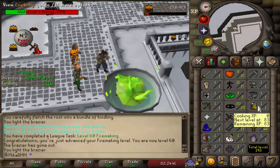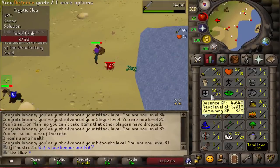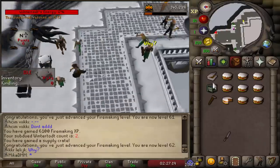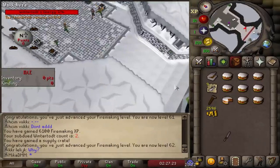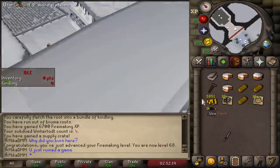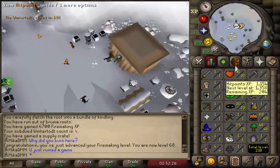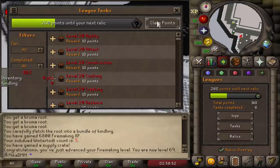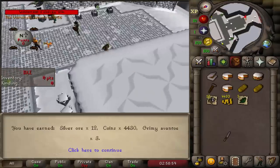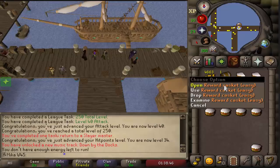We just reached 60 Firemaking on the main account. The alt account is still doing the Sand Crabs Slayer task — currently 35 Attack, 30 Strength, 20 Defence, working toward 40 Attack for the Rune Scimitar. Chest two gave us some trout and coins. Next chest: burnt pages and 6,000 coins — pretty damn good. Firemaking is already 68, then 69. We're almost at the next perk. We must also be one of the first to complete an easy clue scroll!